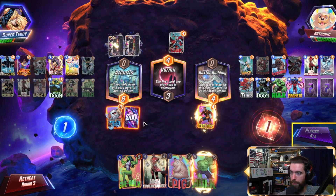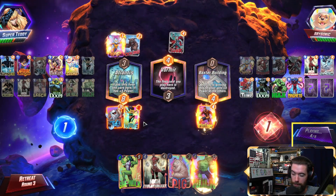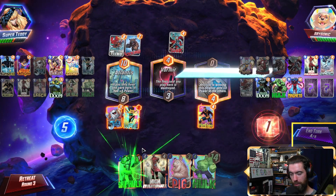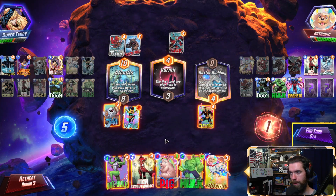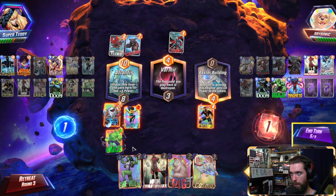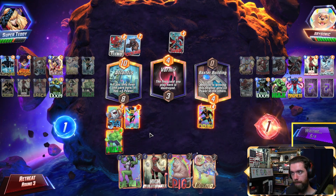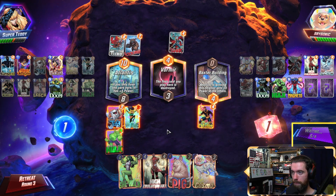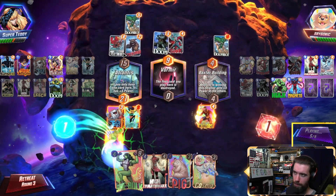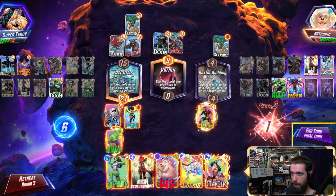Do you want to mess with Baxter building? You do not. Lockjaw to the Wasp — she cycles. Jane picks him up but he can only play one card right now, which is good because it gives them a harder time to recycle around. You flip first here — unfortunately for me, you do flip first here. I think it's landing Hulk on left. I'll just let Thor go — you've got that one.